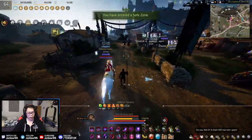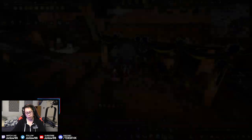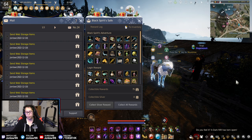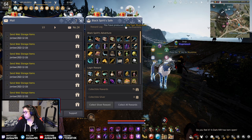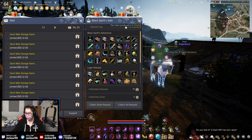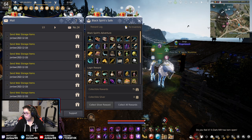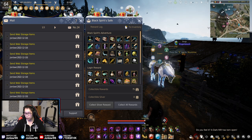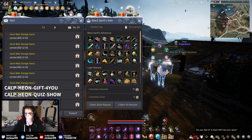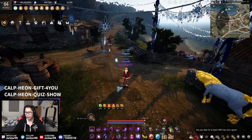Good luck to everyone going for their PEN Black Star, TET Fallen God, or TET Labresca — those are really the only three things you should be using Jay's Hammers on. Hopefully we all get something good. For all of you who get mega lucky and get your PEN Black Star, congratulations — you'll notice a huge difference in grinding. Alright, reward time — let me put the codes on screen real quick.